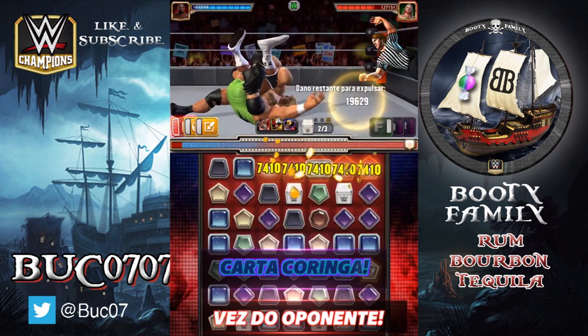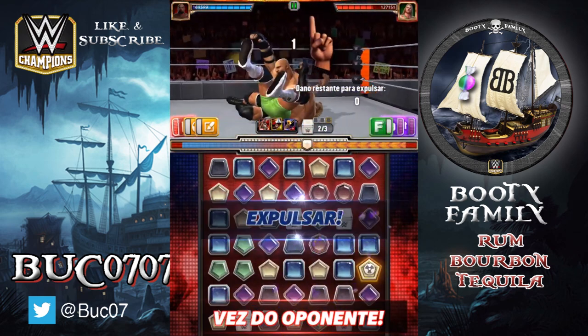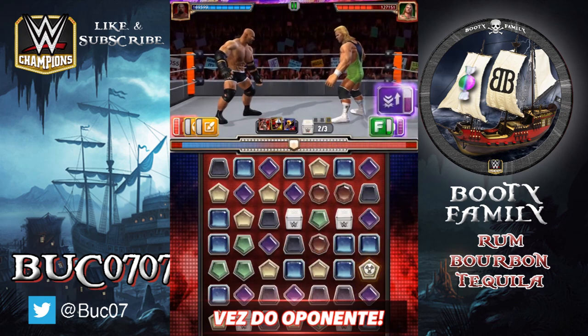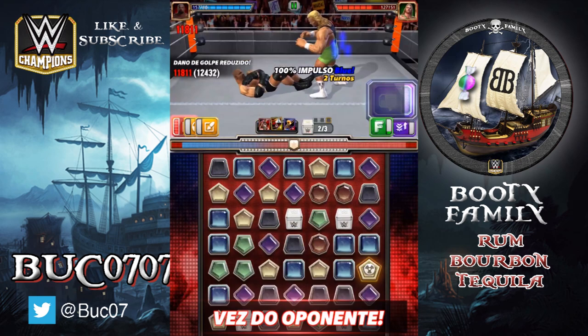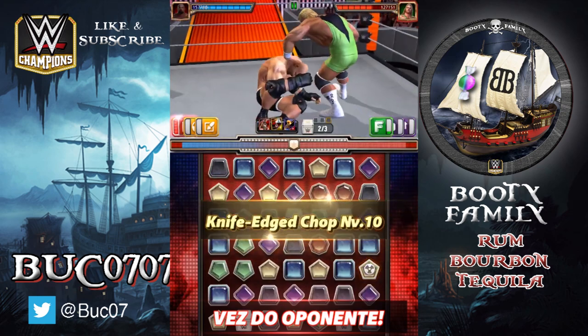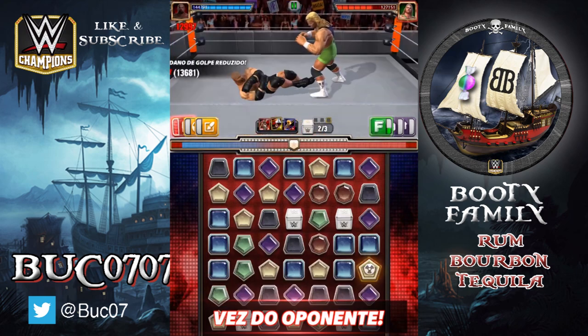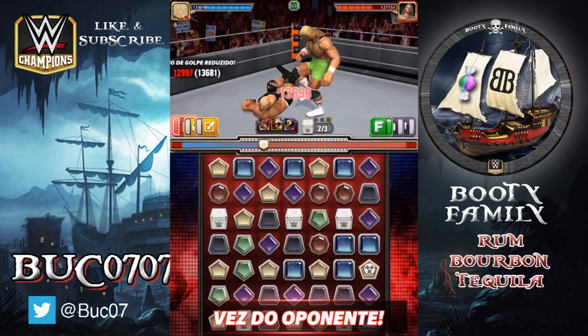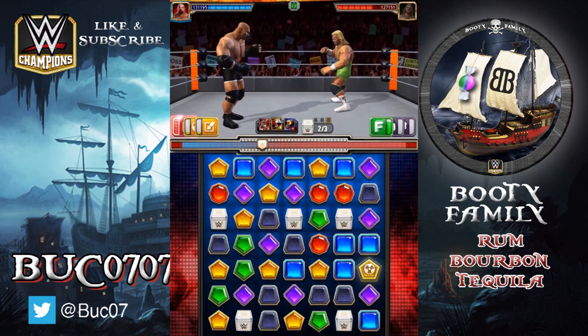Task number one accomplished — we've got the red finisher charged. Mr. Perfect's kicking out of that first wave of the yellow moves. So now our finisher destroys the blast gems. There's one left on the board, so with this red finisher you're getting base damage plus destroying that remaining blast gem.